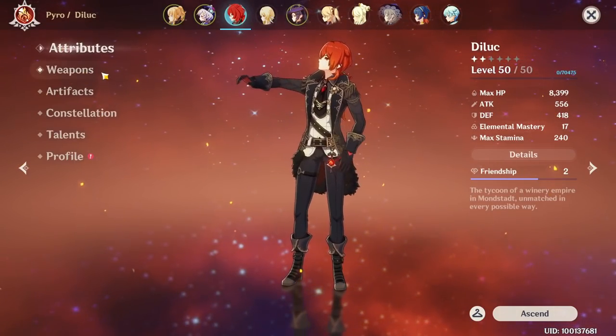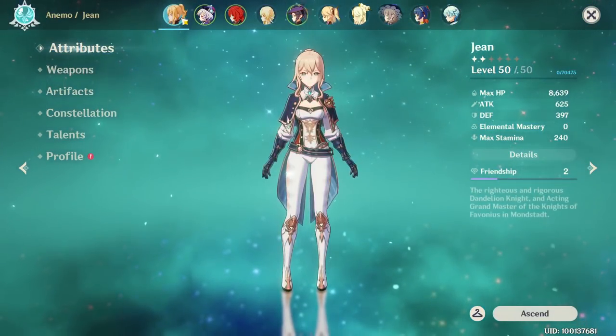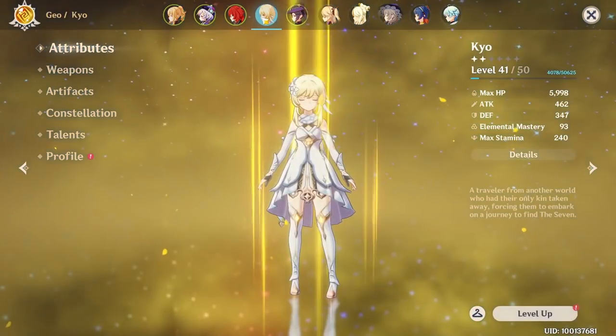Normally, other characters are kept at level 50 just for the elemental reactions, while the main DPS are level 70 or 80 or more.